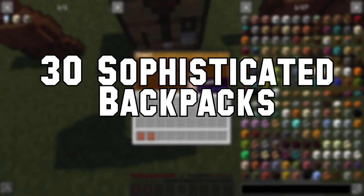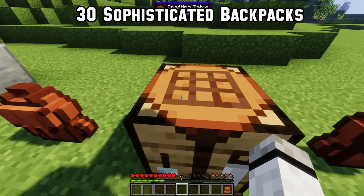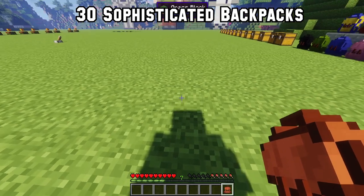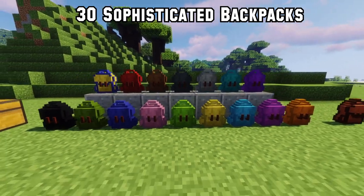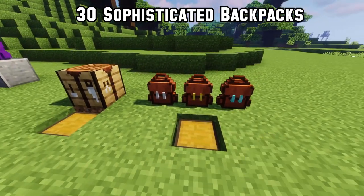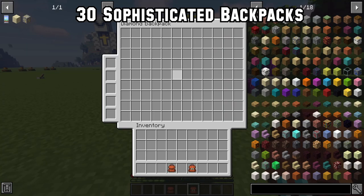Number 30: If you're looking for an awesome backpack mod, you should totally get Sophisticated Backpacks. Craft one with four leather, four string and an ender chest. Either open it with a right-click, place it down with a shift-click, or put it on your back and open it with the configurable keybind. You can also dye your backpack any color you desire. You can upgrade your backpack to iron, gold and diamond tier — but unfortunately the upgraded versions cannot be dyed.